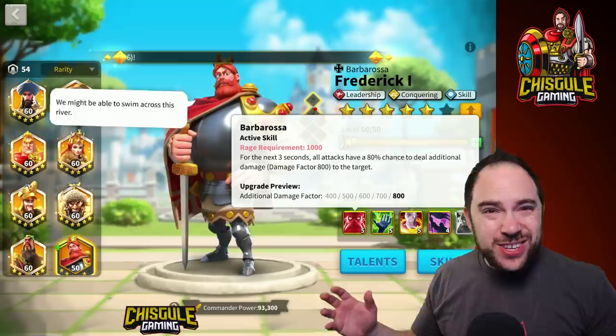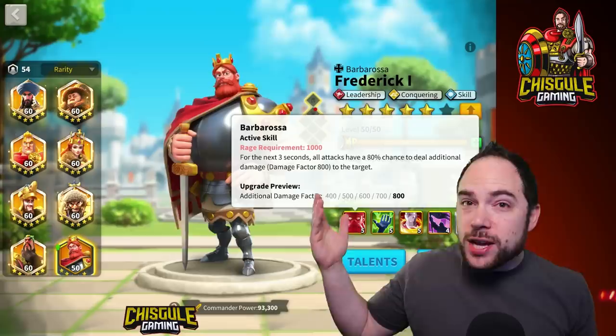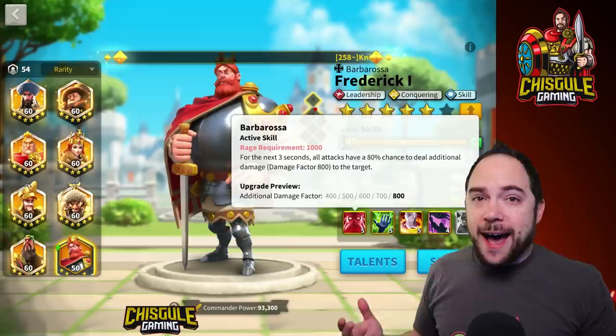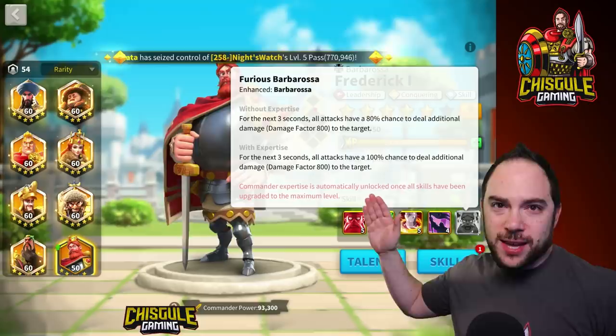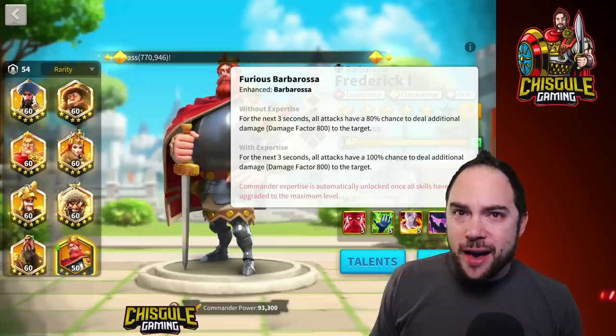The way Frederick's first skill works is that he gives himself a buff for the next three turns. He has a chance to do 800 damage factor, and there's an 80% chance — meaning sometimes you'll do as low as zero damage factor if you're really unlucky. The expertise skill removes all that randomness: you just get it guaranteed. Guaranteed damage for three seconds — every second you're going to do 800 damage factor. That's the active skill, and that is freaking powerful.